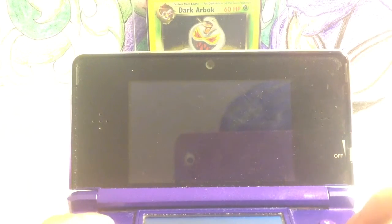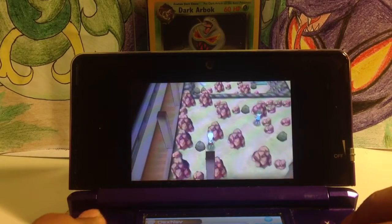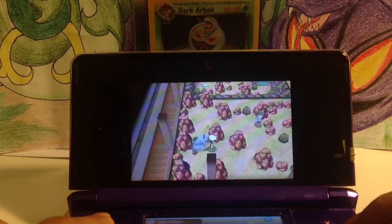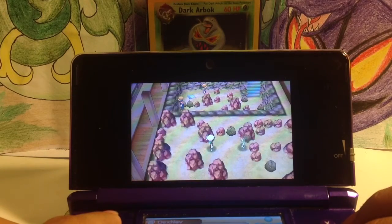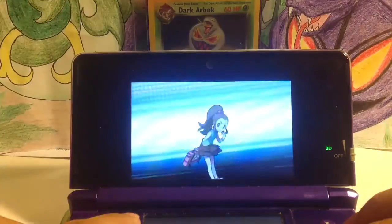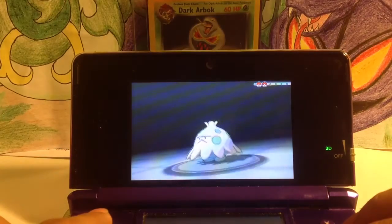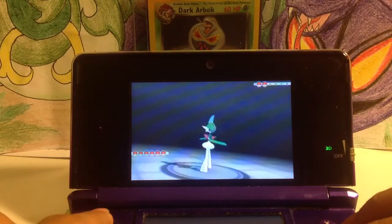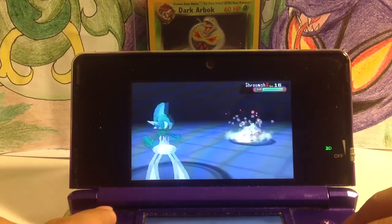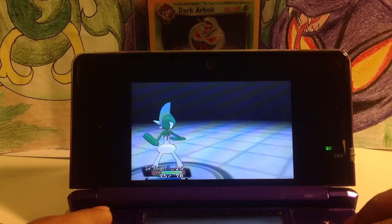Let's go into the Trick House. I do not want your escape ropes. I wonder if you can find Pokemon here — that'd be kind of weird. Well, you can do that with secret bases. At least I have the Hard Rock on.